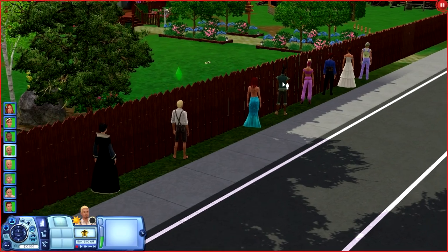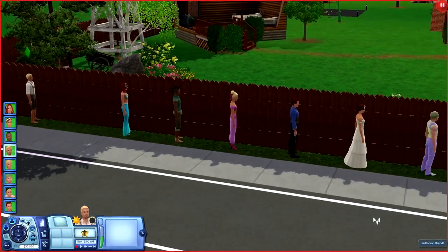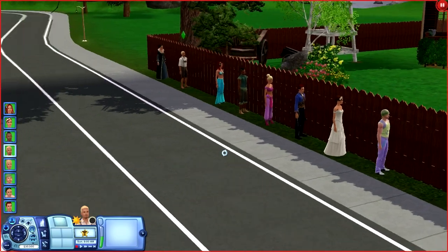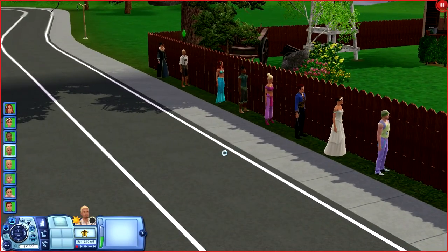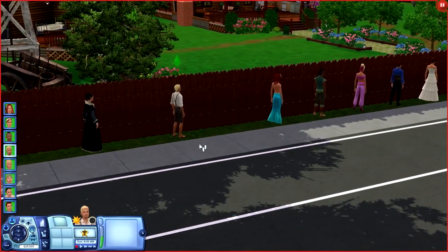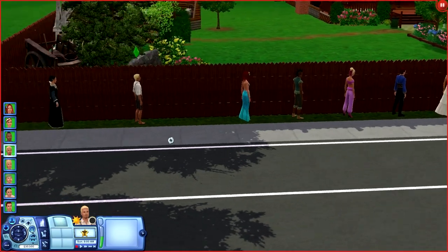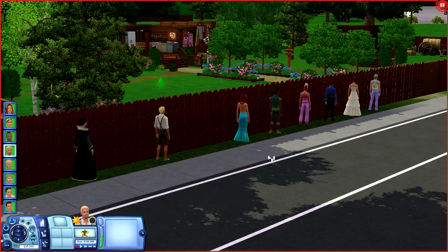Alright, here we are — we are lined up. I'm on pause for just a moment. The change in my rules as opposed to the original asylum: in the original, nobody was allowed to leave the lot including my sim. In this one, everybody gets to leave. I'm gonna be able to click on each of them as they get their career desire and set them up and get them their job. Once I do that, they're all on their own. We're only gonna work with Nicholas, so they'll have a risk of getting fired or they could actually do really well — who knows.